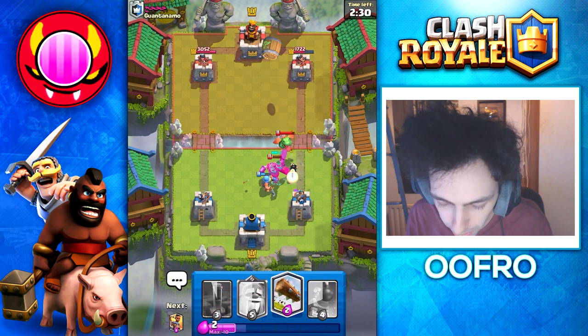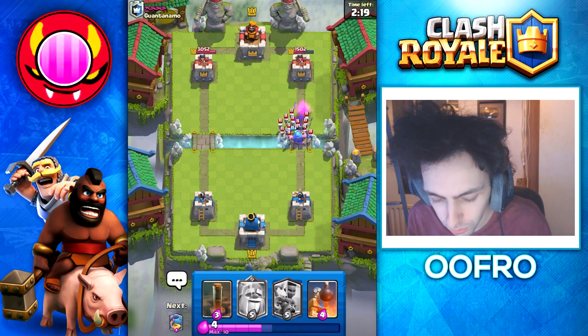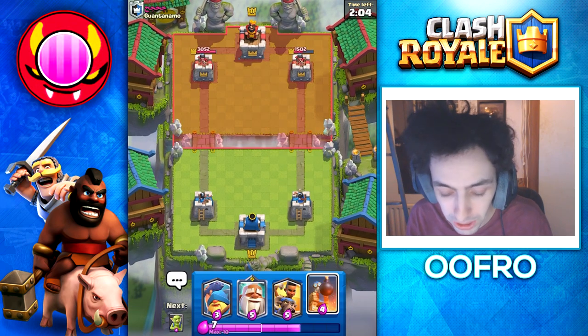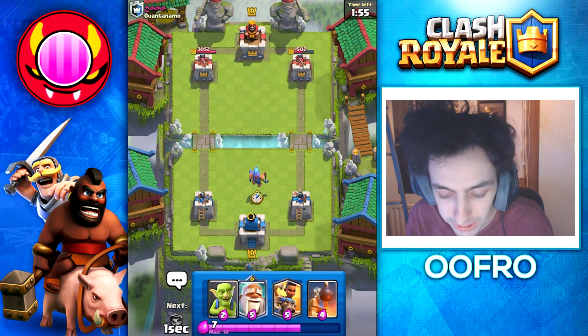I'm going to play Electro Wizard as well just to make sure we take care of the Skeletons, and we can Log away that Goblin Bow. He goes for a Skarmy at the bridge, so I'll Earthquake on defense. We have such a big damage lead. Now I'm expecting him to Ram Rider at the bridge very soon, so I'm getting ready with my Tower of Power — but he's not, so I pre-place a Fisherman instead.